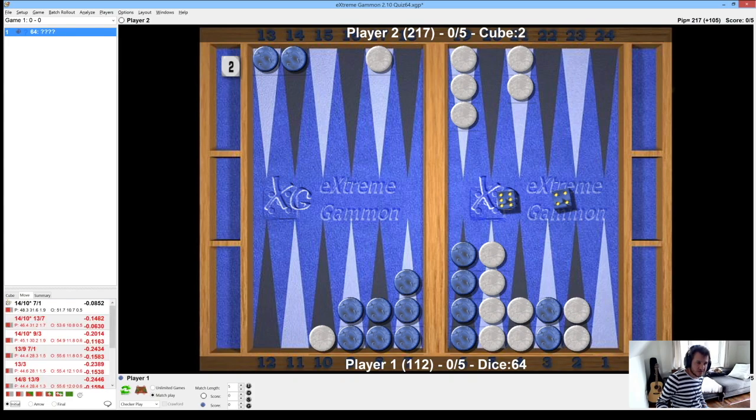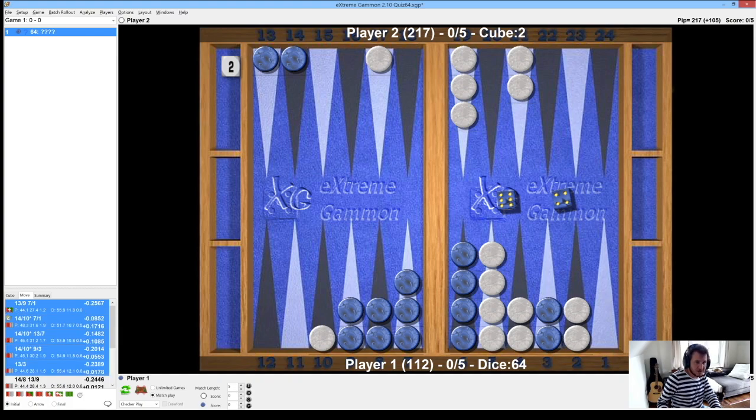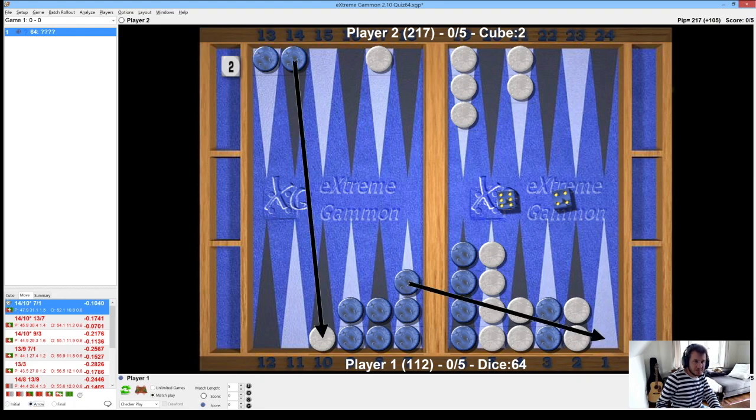Let's see what the evaluation says. The key thing in this position is to hit — to put him back behind the prime and try to get him to crunch his forward position immediately. But the concept I want to illustrate is that when you do hit, an extra advantage is delaying the coming in of your back men. So instead of playing 13-7, you play 7-1, leaving the back man back and preserving your timing a little bit. Notice that you're only 47% favourite to win the game anyway — we're just dealing with little margins to enable a more manageable bearing.